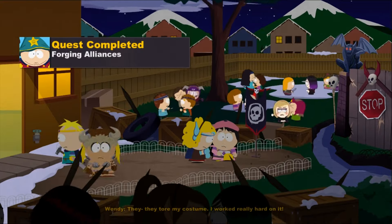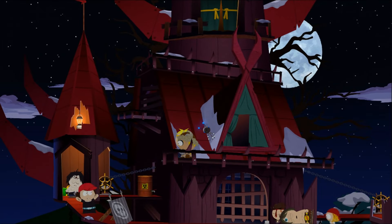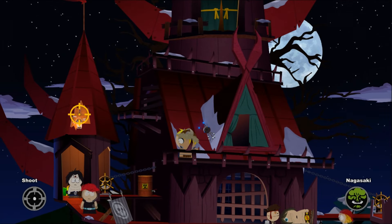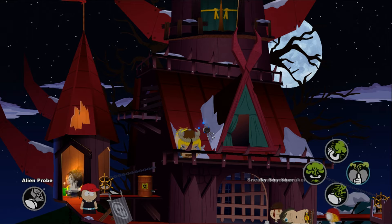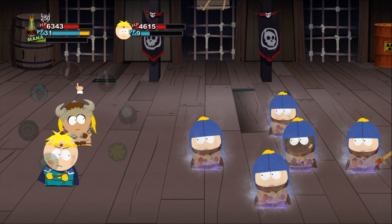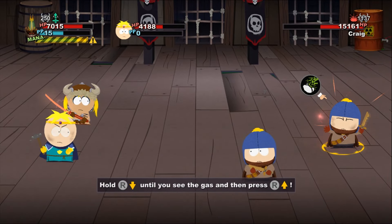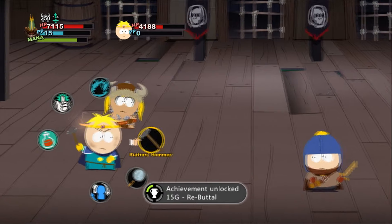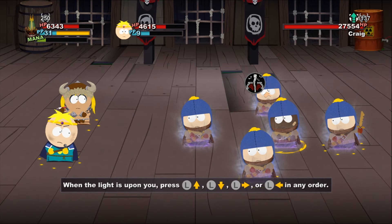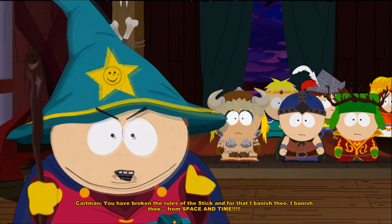Our last missable collectible is the character known as Shu — he's a Chimpokémon, the last missable Chimpokémon. You also get another achievement here which I didn't do, mainly because I couldn't figure it out. But we'll get that later. Just go through and beat Clyde, and that's the game. It's not the best final fight, but it's South Park, so what do you expect?